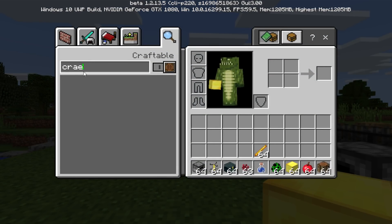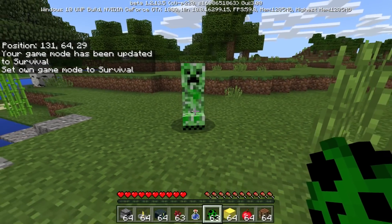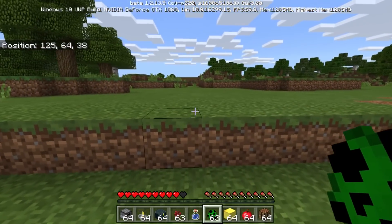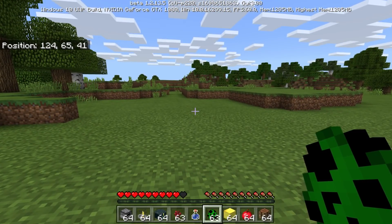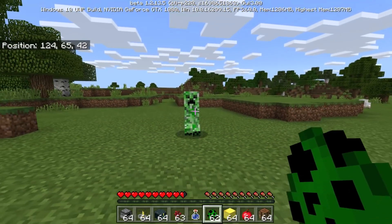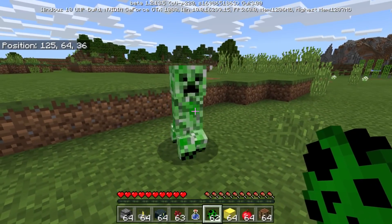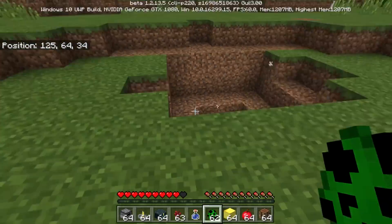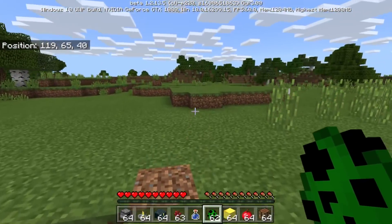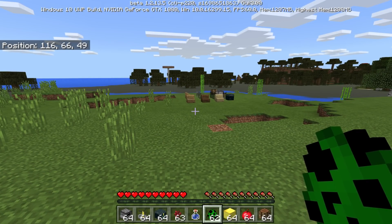The creeper explosion reduction is confirmed — it's still a big hole but noticeably smaller. Also, in this version, creepers will no longer walk while in ignition mode. As soon as a creeper starts turning white, it stops moving on the spot and no longer chases you — it will still explode, but it won't advance. That's a really important change. I didn't cover the redstone changes since I'm not a redstone player, but controller UI improvements are also included for Xbox users.